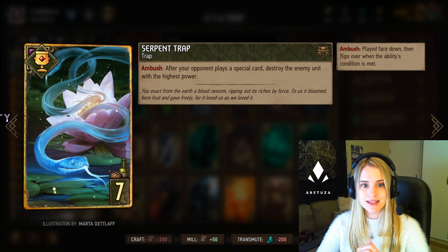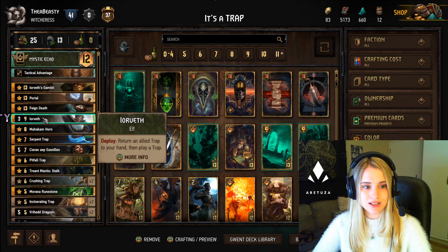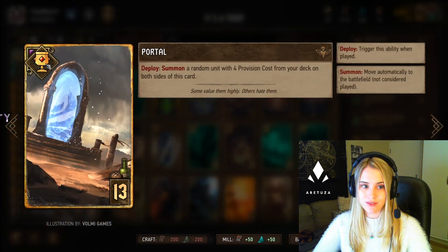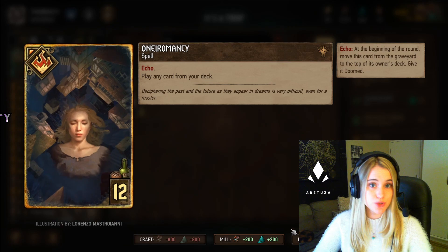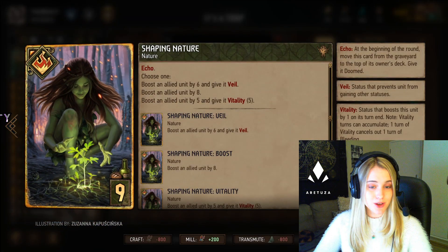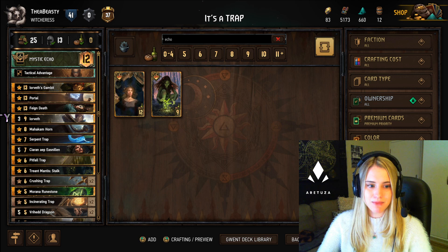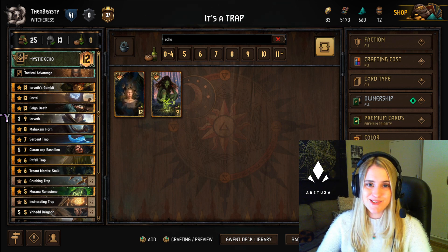You want to play the Serpent Trap at a time when you know your opponent is going to play a special card that round. Remember, a special card is any card with a little flame at the top left — not a trophy. What counts is anything from a Necromancy, which most people include in their deck, to your faction's echo card. If you see your opponent is going to play one of these a second time, that's when to play Serpent Trap. Don't hold on to it too long or it might break.